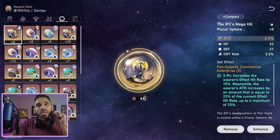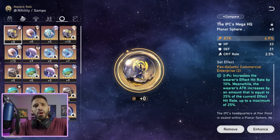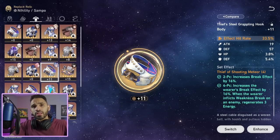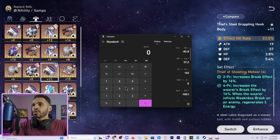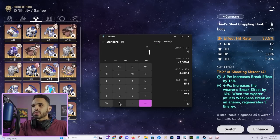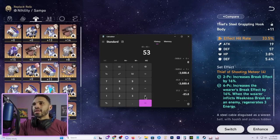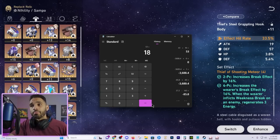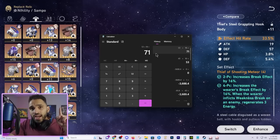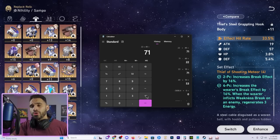For his two-piece rope, the best option — no question — gives increased effect hit rate and a 25% attack bonus when you reach 100% effect hit rate, which you will. Let's do the math on effect hit rate totals: 43% from the body main stat, 10% from the rope two-piece, and 18% just from his traces by leveling to 80 and unlocking them — that's already 71% before light cone or substats. You only need about 49% more to hit 120%, which is easily covered.